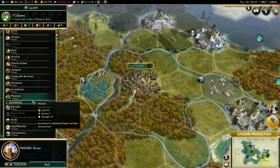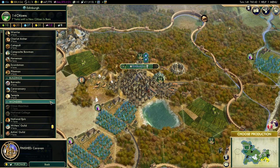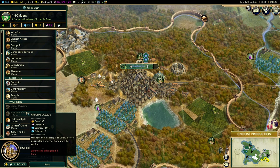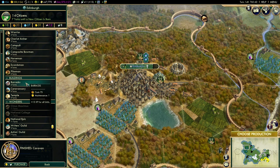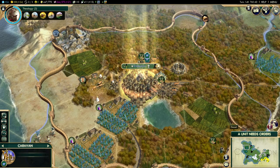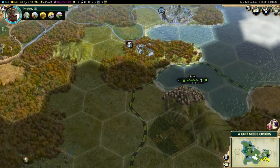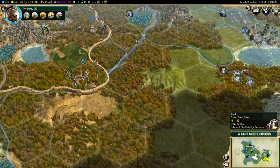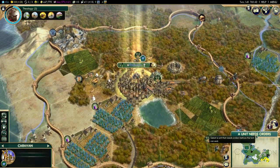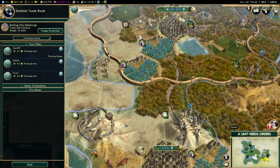We've now got production at Cardiff — they're suggesting a market and I don't disagree. Production at Edinburgh is complete. I don't have enough money yet for the National College and I don't want to start something that takes lots of turns, so I'll go for the temple — that gives more faith and food. We've got our third caravan; let's trade with Mombasa to put religious pressure on them. We could also connect road networks to city-states, but sometimes they ask for that as a mission, so it's worth waiting for the easy bonus.